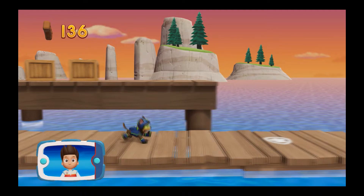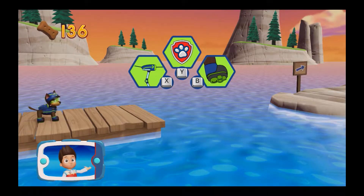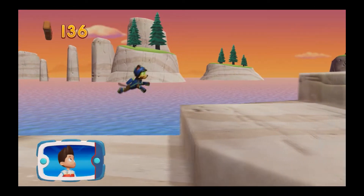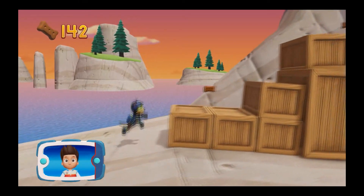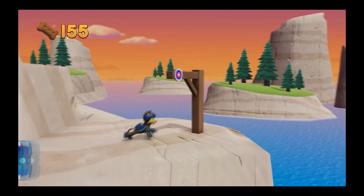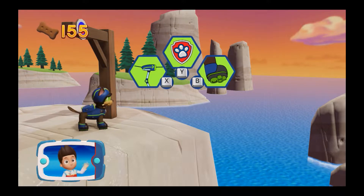Great job! We're almost there! We need to get across the water — Zuma can help with his hovercraft. Choose which pup-ability to use. All right! Now we can keep moving! Find all the pup-treats that you can! Super Spy Chase can get across here — he can shoot a zip line from his spy pack and use it to get over the gap. Use Super Spy Chase's zip line by pressing the X button.